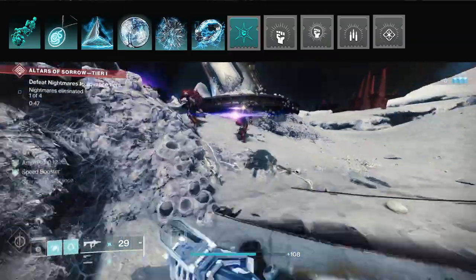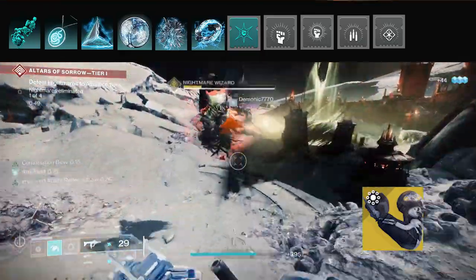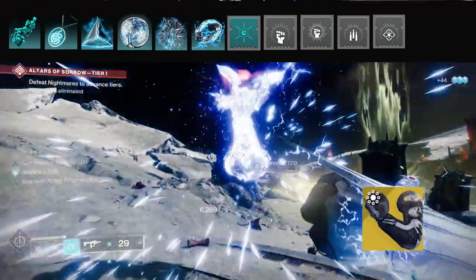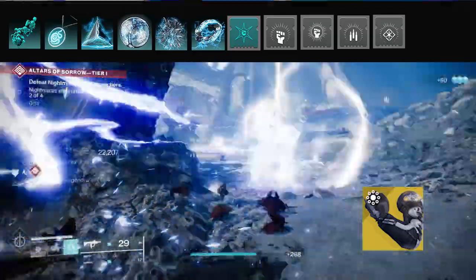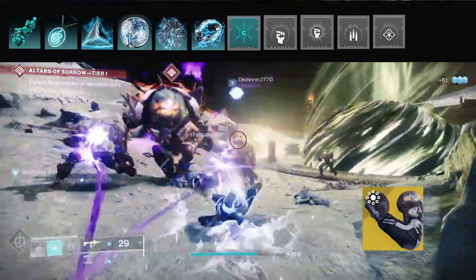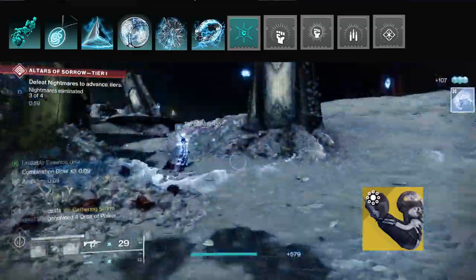Now let's go over what really sets this build apart — that's Liar's Handshake. Its exotic perk is Crosscounter: using arc melee abilities or being hit by a melee attack will allow you to come back with a powerful counterpunch. The key is enemies will be meleeing you since you're near them, so you'll have this buff very frequently. It's a short window, but it has a very powerful counterattack — I'll show you that in a second.